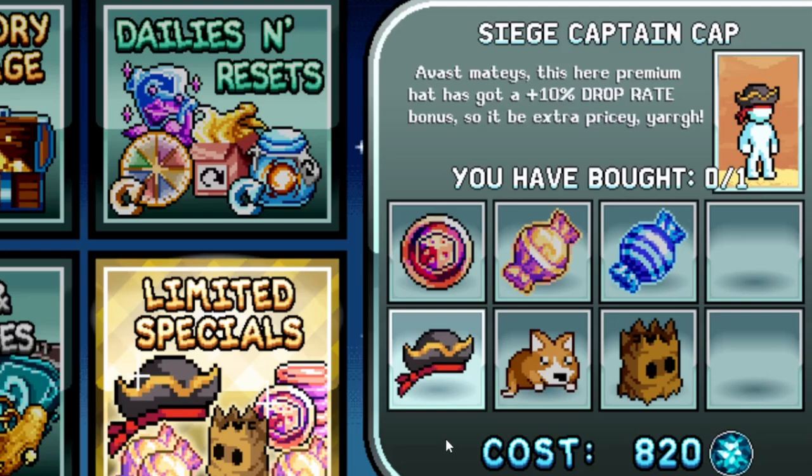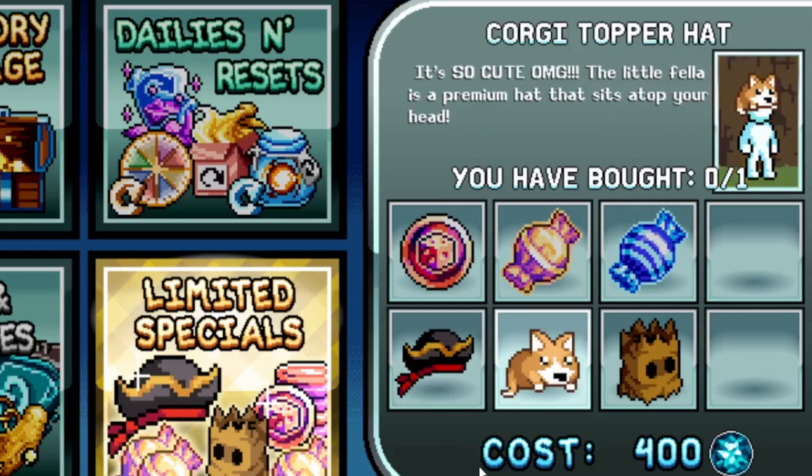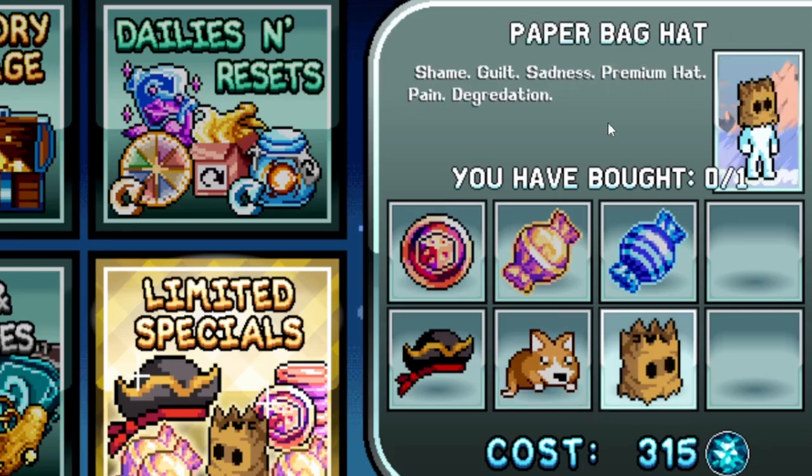The Siege Captain Cap is here — this premium hat has a 10% drop rate bonus, so it's extra pricey. Oh wow, it's so cute — this little fella sits on top of your head. I like this dog but it's a bit too big. Premium hat pain, degradation — I think I might buy this one, not sure for who.